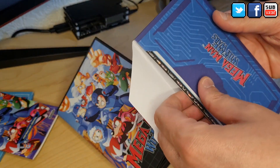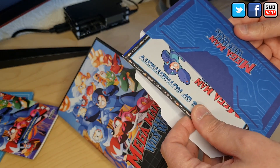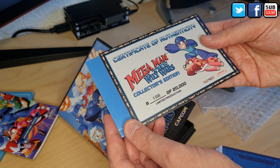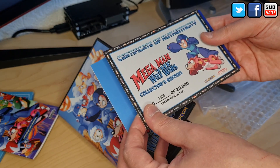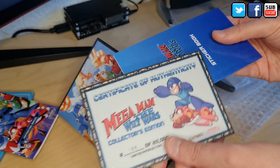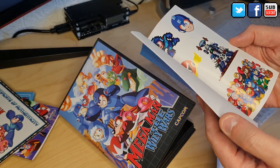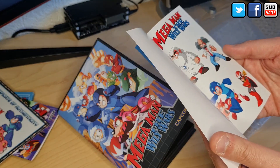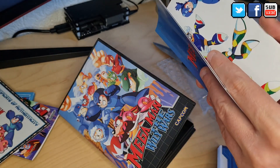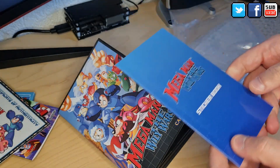You know the Mega Man on the Mega Drive? We got the NES collection here on the Mega Drive. We got the certificate of authenticity, which is a common thing. I got one of the first ones, actually. I waited almost one year. And stickers — always good. Some are pixel art, some are not, but pretty cool.